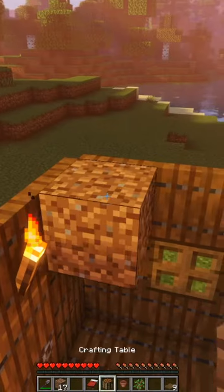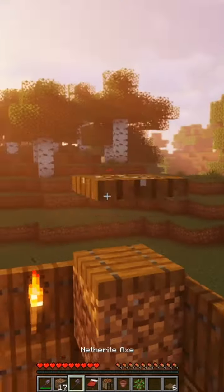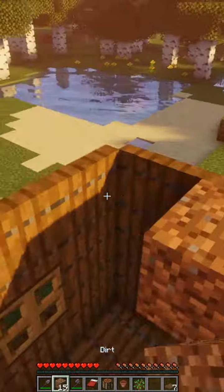Now carefully place in your ceiling. You might want to use some dirt as scaffolding so that all of the trap doors go in the right direction.